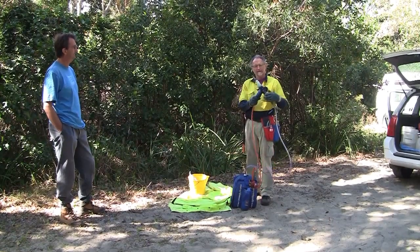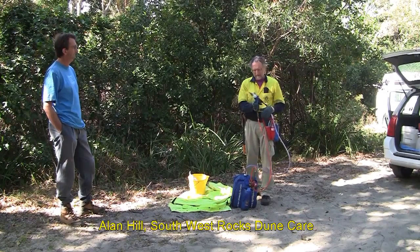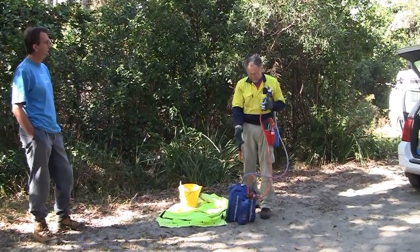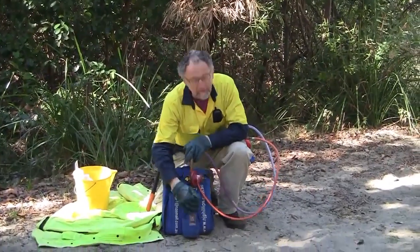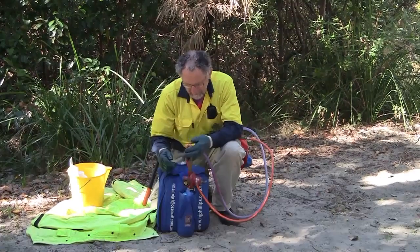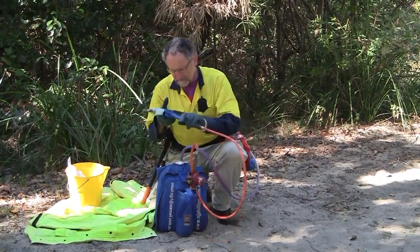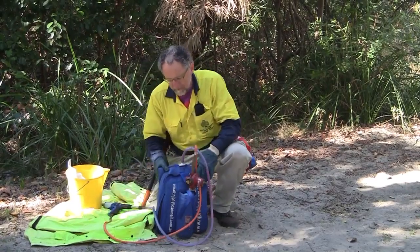The splatter gun is basically a modified drench gun for drenching sheep, but they've made a different nozzle. We use it because it's gas powered. In this little pouch here we've got a one-litre gas pack with a regulator on it. It's attached to the gun, and the gun is attached to a reservoir which is contained within this carry pack.